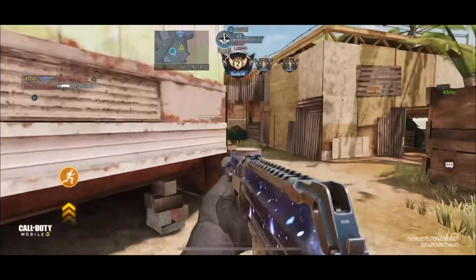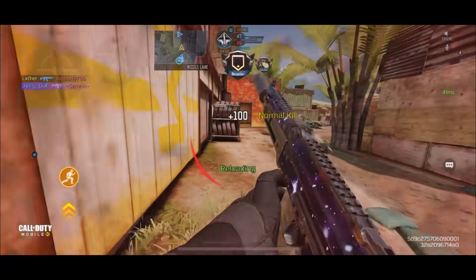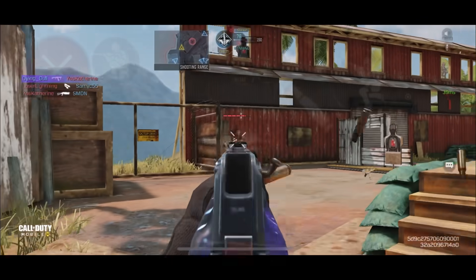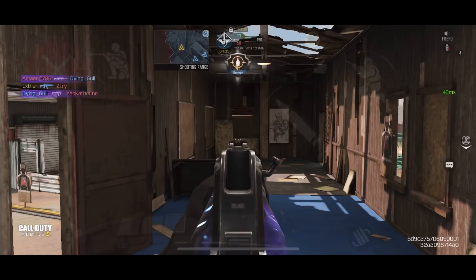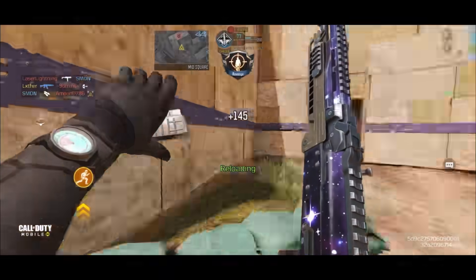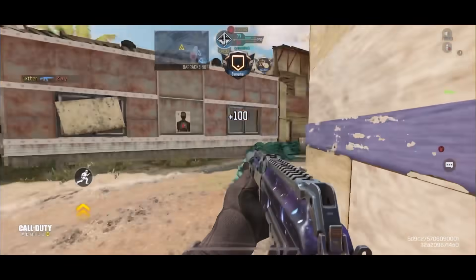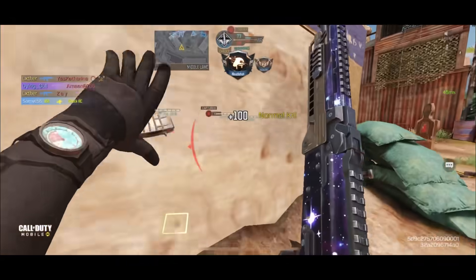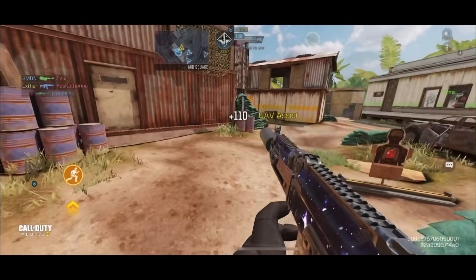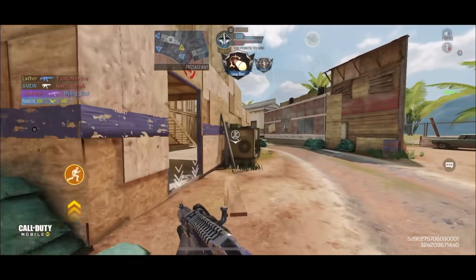The AK117 has a super great iron sight and pretty good movement speed as well. It's an all-around decent gun but it doesn't have any particular strengths — the recoil is okay, there's a little bit of horizontal kick to it, but by using recoil-controlling attachments you can fix that. Personally I prefer a more SMG-sort-of feel so I have more ADS and movement speed-based attachments for this weapon. It does require a little more skill, which is why a couple seasons ago a lot of pros started using it — it's just a really fun gun to use.